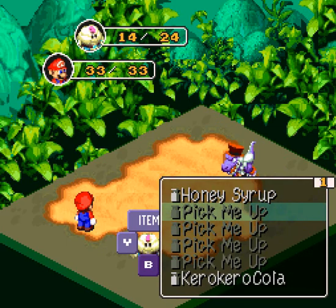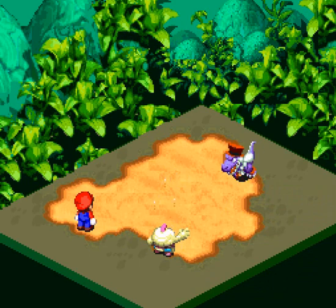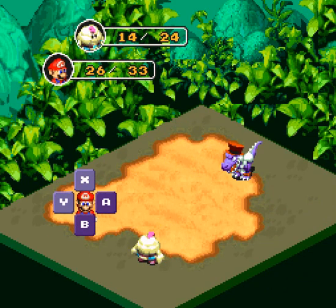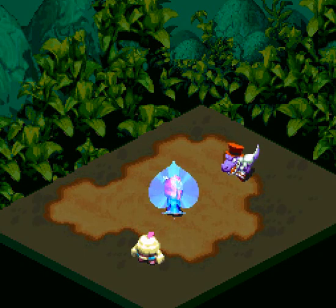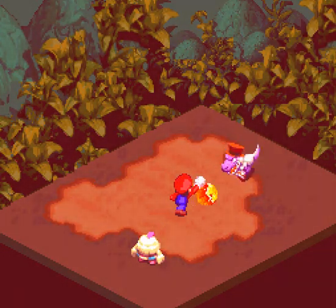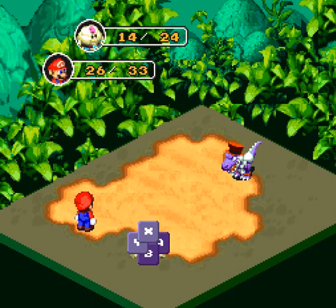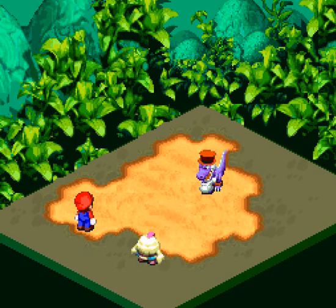We're running a little low on the flower points, so let's actually use a honey syrup and get those back up. We'll just continue pelting him with fireballs. Throwing a lightning bolt. And he should go down pretty quickly at this rate.